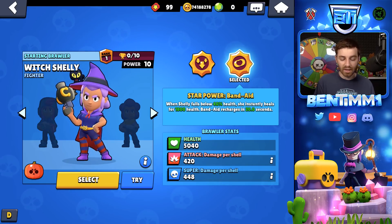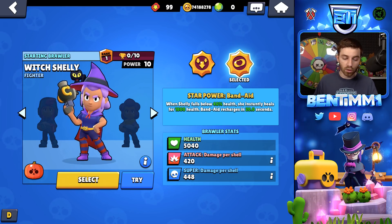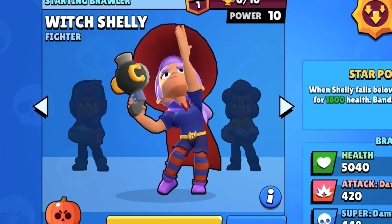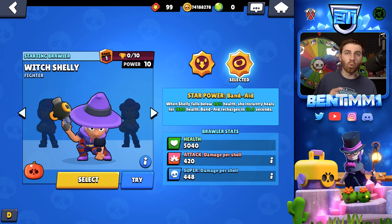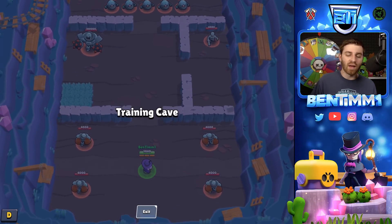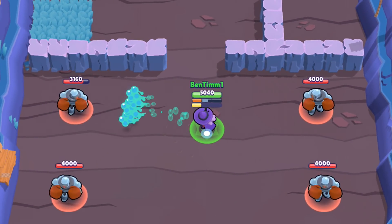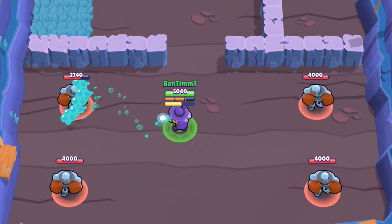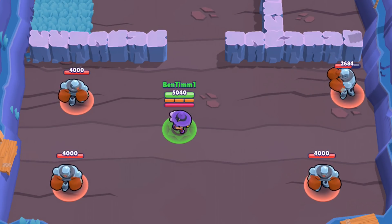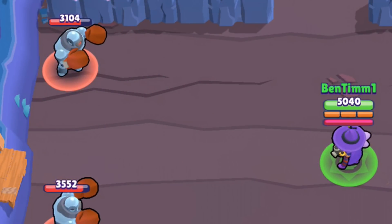The 23rd through 27th changes are all skin related — the skins will only be available during the Brawloween event, so be sure to get them. First is Witch Shelly, which has a really cool animation: she throws a cat. This skin is 150 gems. The attack has green poison shooting out, and the super also has cats coming out. With those animation changes, it's definitely worth it.